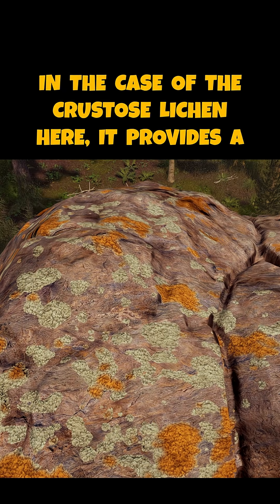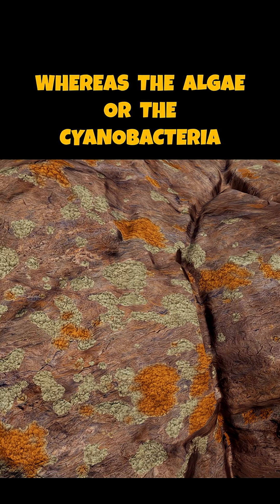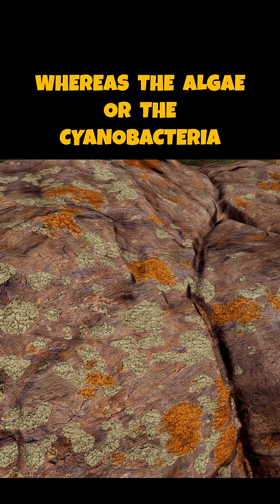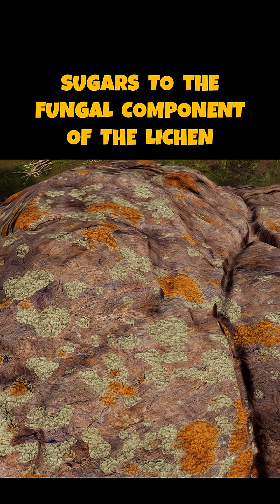The fungus provides a nice growing structure. In the case of the crustose lichen here, it provides a nice flat body for the lichen, whereas the algae or the cyanobacteria will be photosynthesizing and will provide sugars to the fungal component of the lichen.